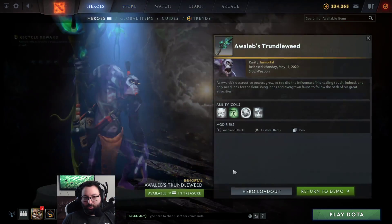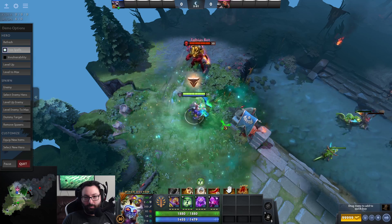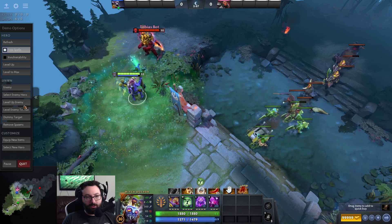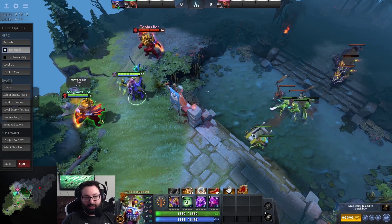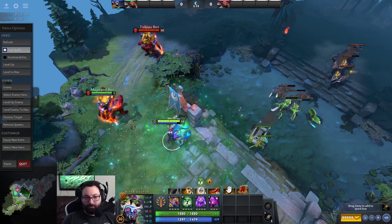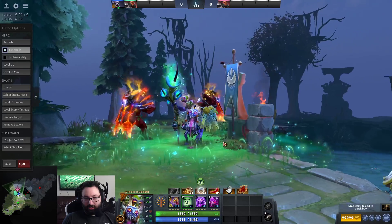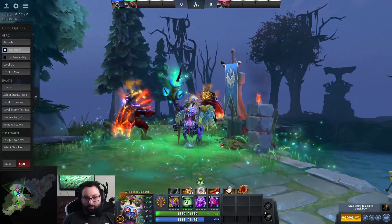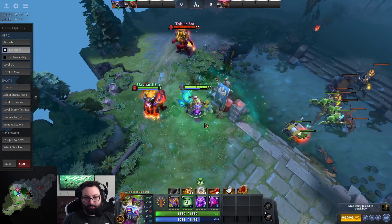After Troll Warlord, continuing with the guaranteed sets, it's Witch Doctor. It is Voodoo Restoration. That is very emerald-like. I like it. Let's create an Axe ally here - see if there's any effect on him. Not really. It looks very nice. It's got little... it almost looks like reverse ash. I don't know what to call these little things flying up. They're cool little particle effects. I like it.